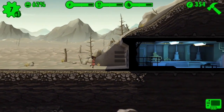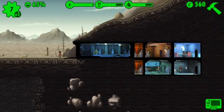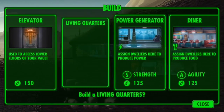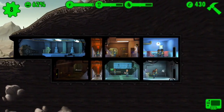You can come over here. What's your special? Okay, you should work at the diner. Fine, I'll build a stupid living quarters.